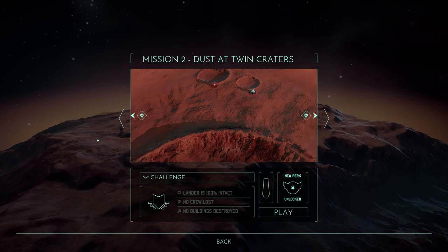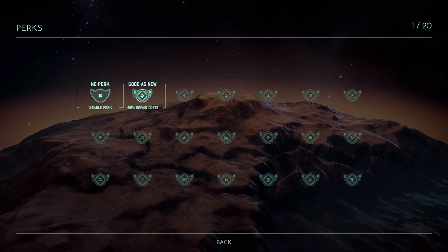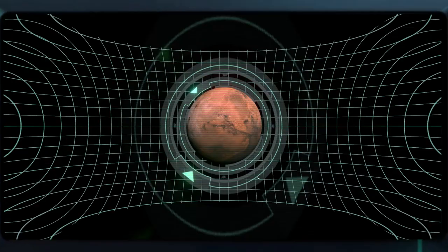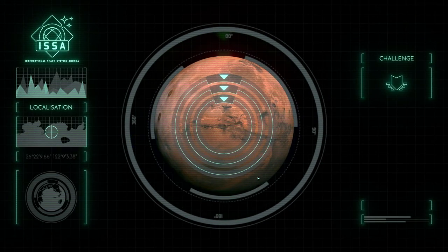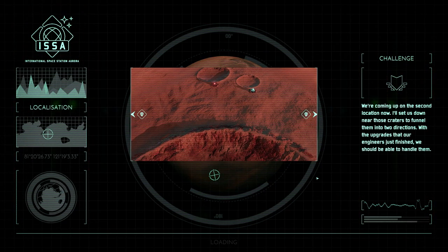Mission two — Dust Between Craters. Conditions: lander must be intact, no crew lost, no buildings destroyed. We get a perk: minus 50% repair cost — let's apply that. We did the first monolith. Let's go into this one and hopefully it'll work properly.